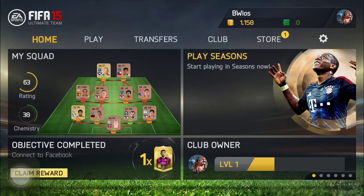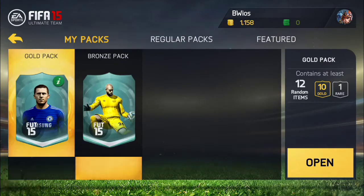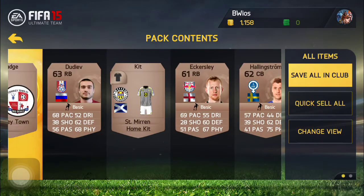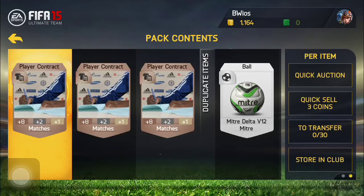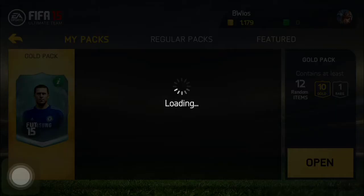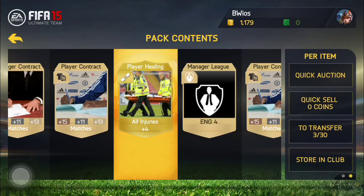We're back and we have made an account. We've got this pack, so we'll claim the reward. We also have our daily pack, which is a bronze. We'll open the bronze pack first. I'm going to keep the players, quick sell the badges, store the players, keep the kit, store the squad fitness, and auction the contracts for 150 coins — I'll most likely get that. I'll quick sell this football, and now we'll open the gold pack. I'm going to save all in club.